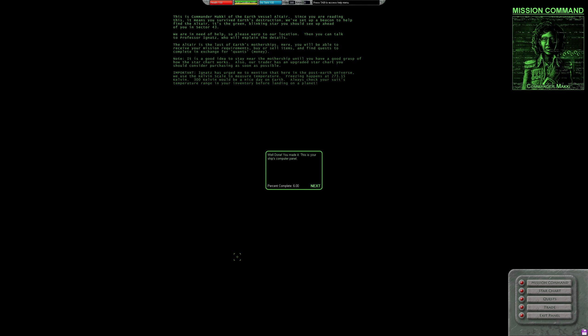Commander Marky, Mission Command — well done, you made it. This is your ship's computer. The message reads: 'This is Commander Marky of the earth vessel Altair. Since you're reading this, it means you survived Earth's destruction.' No more Earth! They've set up a beacon to help find the Altair — the green blinking star ahead in sector 43. Warp to their location and talk to Professor Ignatz who will explain the details. The Altair is the latest mothership where you can receive missions, buy or sell items, and find quests for quants — money.